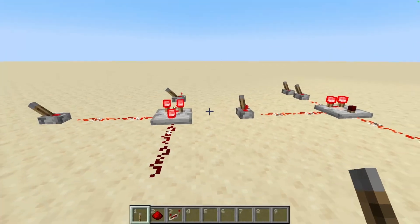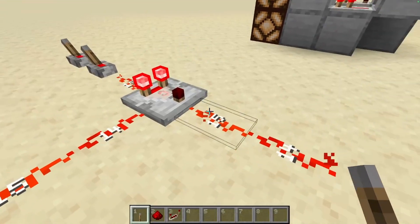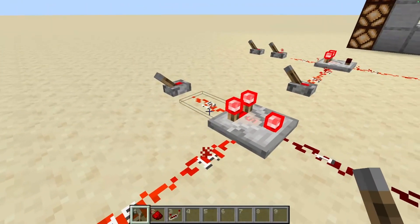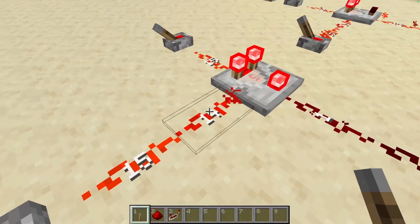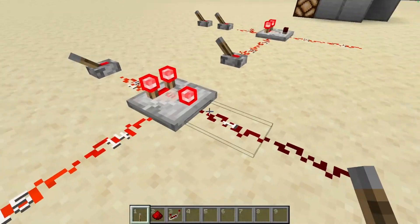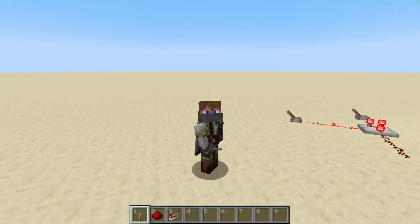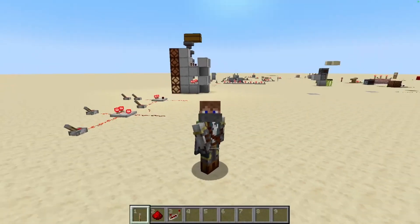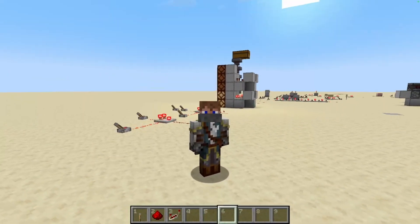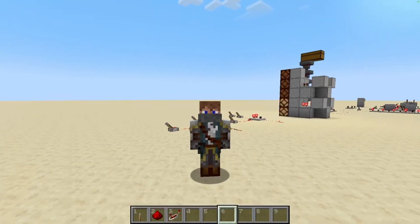To sum it up: in compare mode, the output is either true or false — it's either your back input outputted or 0. In subtract mode, it's outputting the difference between the back and side signals. Essentially, back minus side equals the output. That should do it for the transmission video of our series. Next time, we will dive into mechanism components — components that interact with the world in some way. Thanks for watching, and I'll catch you in the next one.